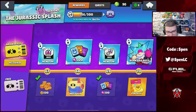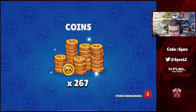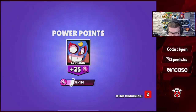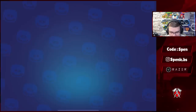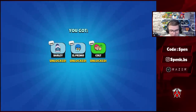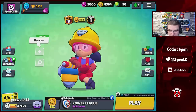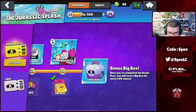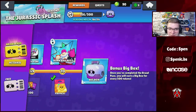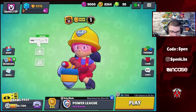We're at Max level seven now — at least hopefully we'll get a gadget since we've only got one so far. Opening the Meg box — nothing there, just power points, a bit disappointing. Then the pin pack — we get the Clap pin, but I don't want it because it's not animated. When the next Brawl Pass season drops I should have enough to activate it and get that brawler as well.